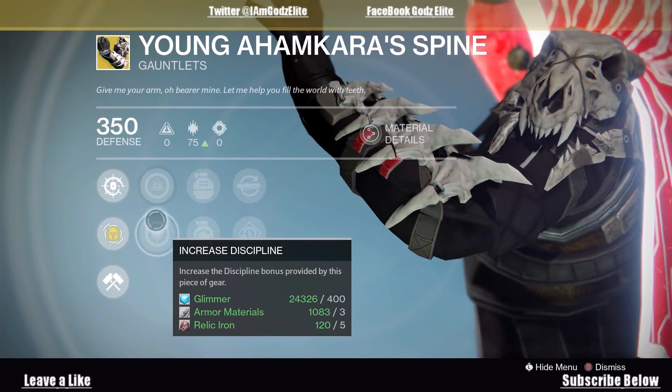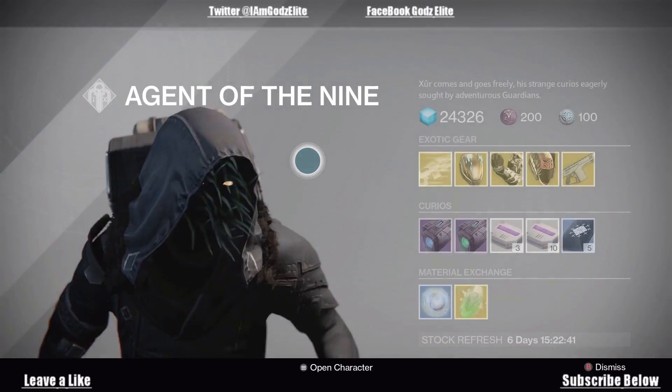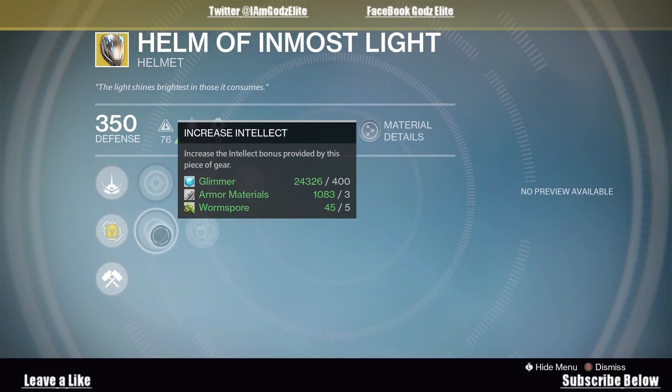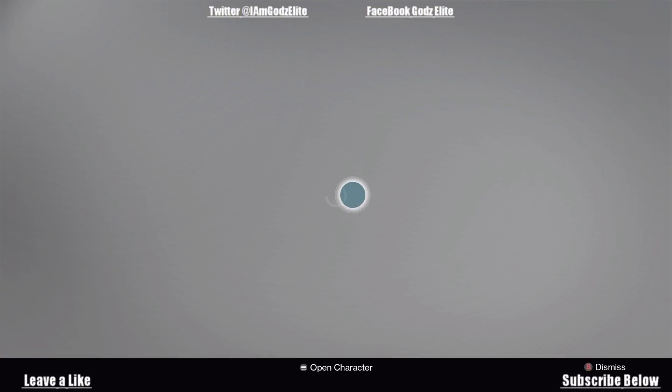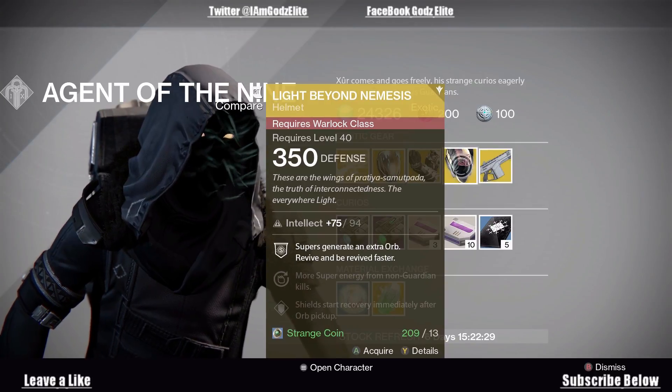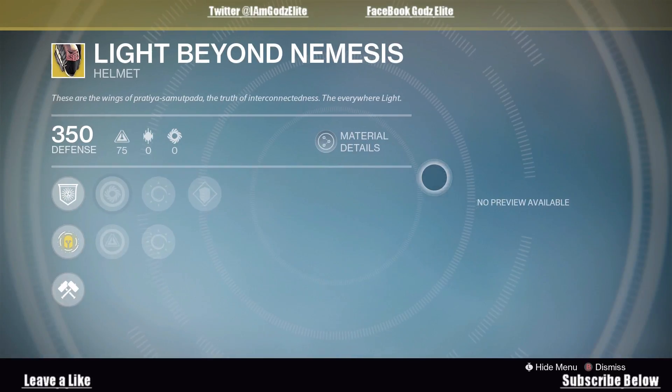It's got intellect and discipline on it — main perk being discipline. This one's got intellect as the main perk and it's also got some strength. Next is Light Beyond Nemesis. I think this is the best armor piece Xur has this week.